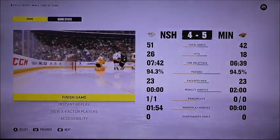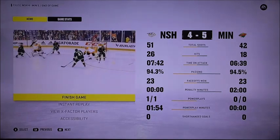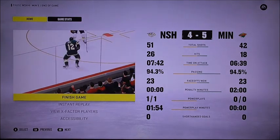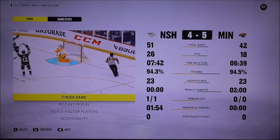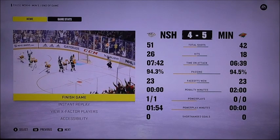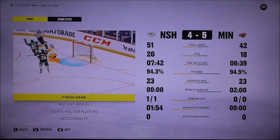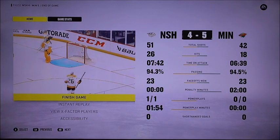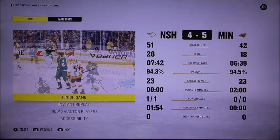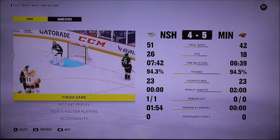The Wilds have now tied the series at one. They'll be back for game three. Next on the schedule: Hurricanes playing at Boston, then the Avalanche facing the Stars at Dallas, the Capitals against the Florida Panthers, the St. Louis Blues hosting the Calgary Flames, Nashville Predators against the Minnesota Wilds at Bridgestone Arena in Nashville, the Rangers at Pittsburgh, and the Kings versus the Oilers.